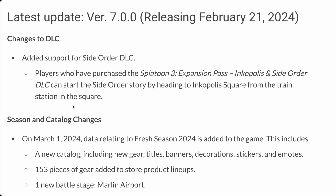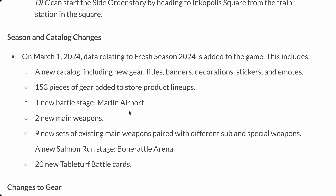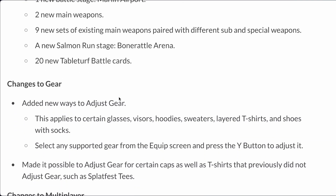Side Order is coming out tomorrow at 8 o'clock if you're in America, but it will come out exactly 12 a.m. if you're in most other parts of the world. There are 153 pieces of gear — wow — Marlin Airport, two new main weapons which are the new Duelies and the new Brella, nine sets of existing main weapons, and 20 new Table Cards, which are probably Side Order related.